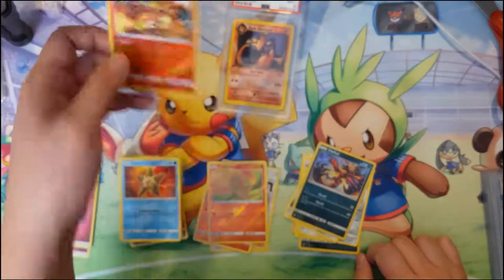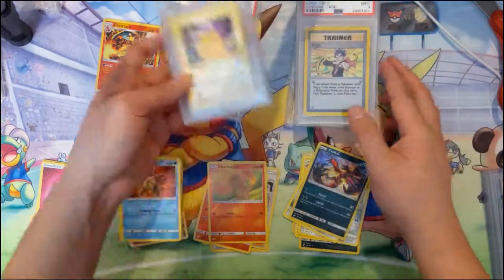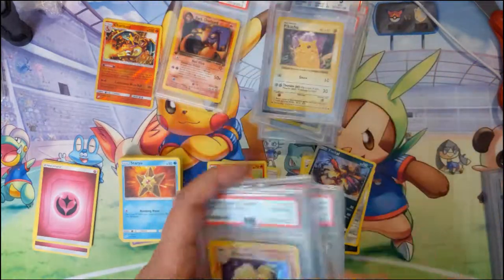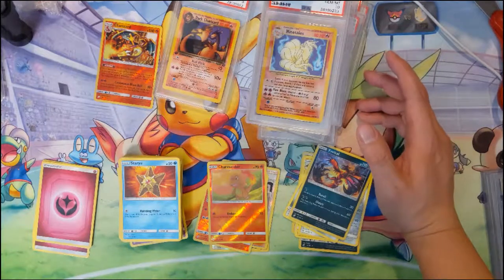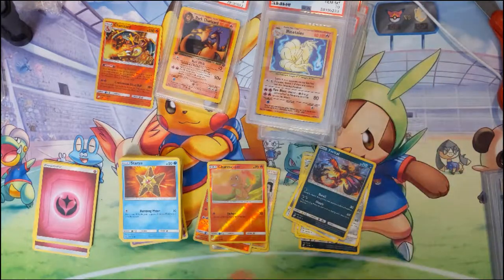So for pulls we got a reverse Charizard — not much else to show from the packs, but we did show off some cool stuff in our mail day. The biggest highlight was the PSA 9 Nine Tails from base set — there you have it. Thanks for watching guys — I know it's a little something different but I hope you enjoyed it. Hit that like button, we still have more Team Up boxes coming so subscribe and hit the bell for notifications. Thanks for watching and I'll catch you guys next time!